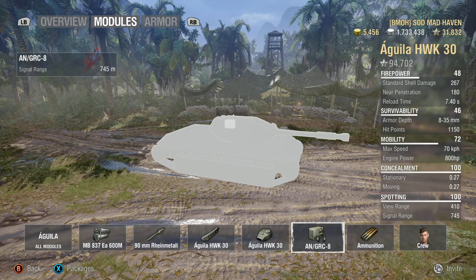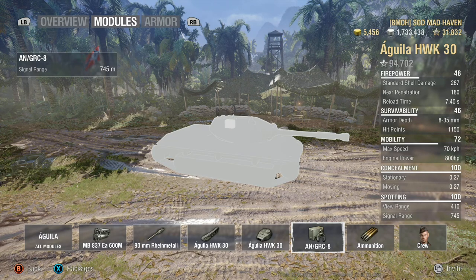Signal range in this is 745. I'll jump into assist damage at a later date after all the perk reworks and new maps come out — I'm extremely excited to go over camouflage, spotting, and those mechanics, but they're just so hard to explain that it's literally going to take a whole different video.